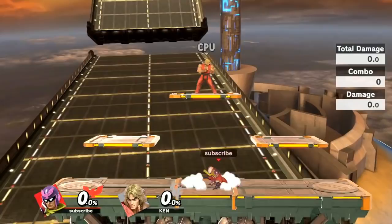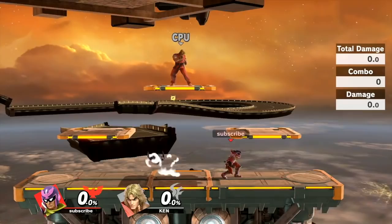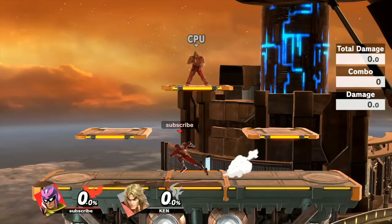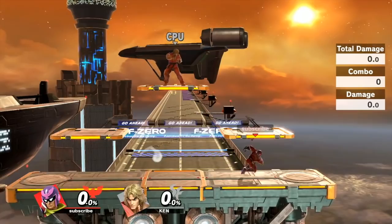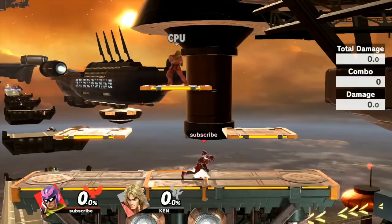Now let's talk about how Falcon should be played in Smash Ultimate. The biggest thing is that Falcon's dash dance and dash speed is absolutely ridiculous — he looks really intimidating while dash dancing, and you have so much more control than in Smash 4. Your bread and butter to get in is dashing around, going for a dash attack if you see an opening, running in for a jab, a down tilt, or a dash grab.